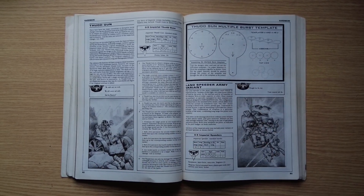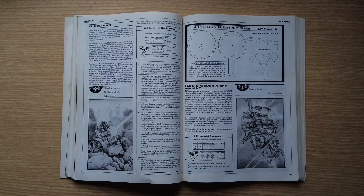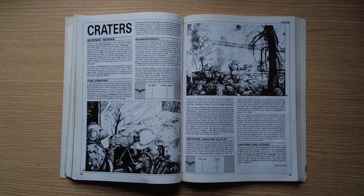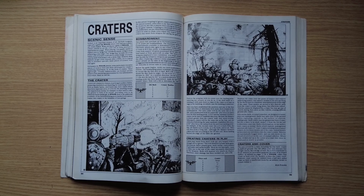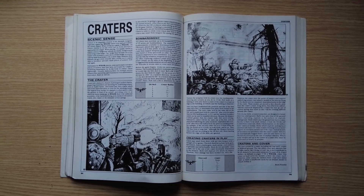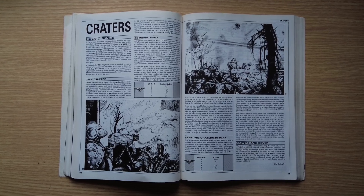Going back to the Thudgun: you have a template and multiple bursts — you fire one shot, roll a die to see which direction, the next shot goes over there, and so on, bombarding the battlefield with rolling fire. It's a neat mechanic. There are also rules for craters: area weapons create craters you can use for cover, or you can buy craters at the beginning of the game, essentially pre-bombarding the field to give your troops cover. I don't normally like abilities that aren't represented by models on the table, but this works because you're actually putting crater miniatures down and creating the scenery you fight over.